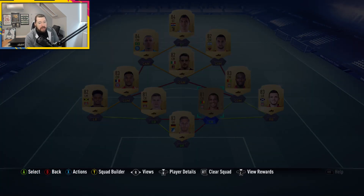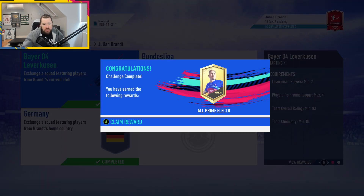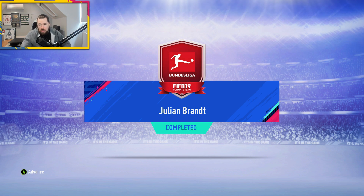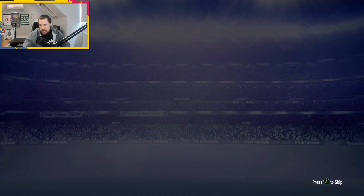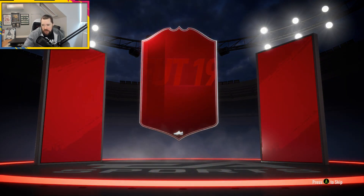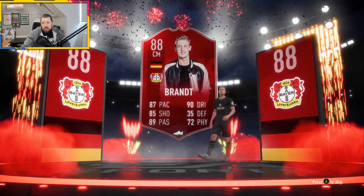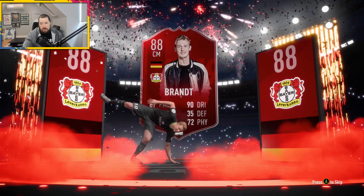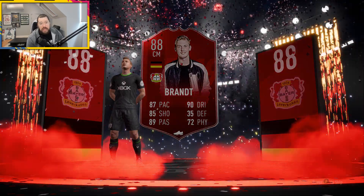I want to have a look at value — as you guys know, I'm very big on finding value in this game. The cheapest 88-rated card right now is selling for 30,000 coins, which is Higuain, and then 35,000 coins for Rodriguez. Let's see if Higuain is actually that cheap — yeah, he's actually 35k as well. It's come down to 125k on Futbin.